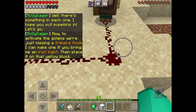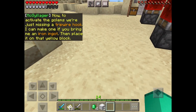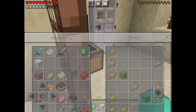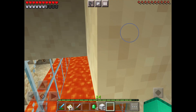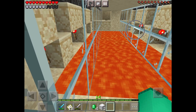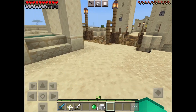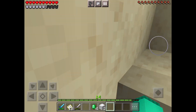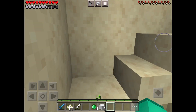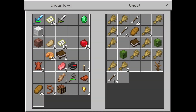Now to activate the iron golems we are just missing a tripwire hook. I can make one if you bring me an iron ingot, then place it on that yellow block. I don't know where I'm going to find an iron ingot. What's down here? It's like lava parkour. I don't know where we're going to find those, but they have to be somewhere. In here? No — just bread and cactus, wheat and arrows. Lots of arrows.